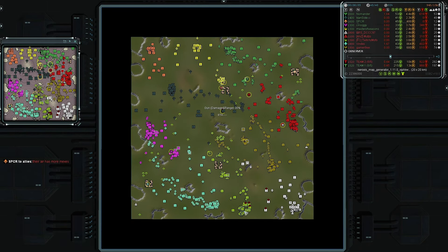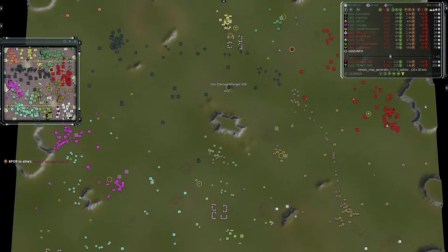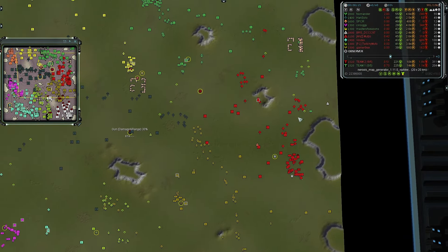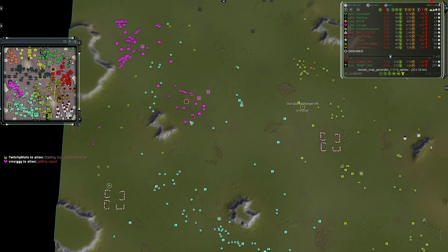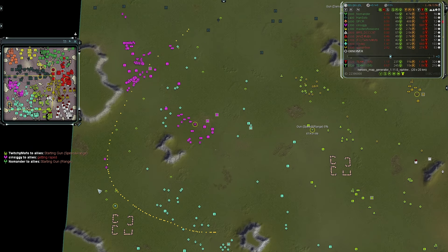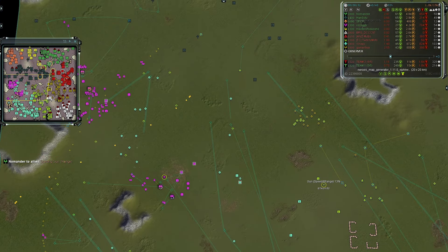Team one is probably going for T2 as well - they're already at 70%, with SPCR a little bit ahead of the curve. SinZiggy says he's getting destroyed, and he is. A hook maneuver outbound from the highest rated player, Vindex on team two, catches SinZiggy unawares and cuts his supply lines. A combined push from both Twitchy Mofo and Gamer Nine forces SinZiggy's comm in the east against a rooted Hansel.